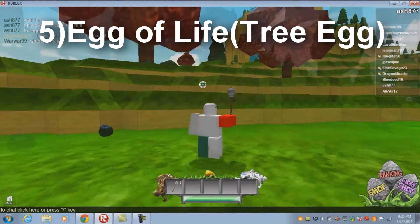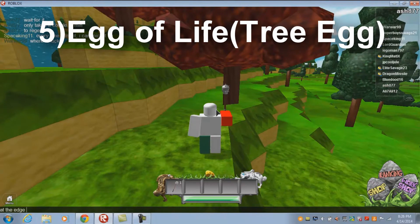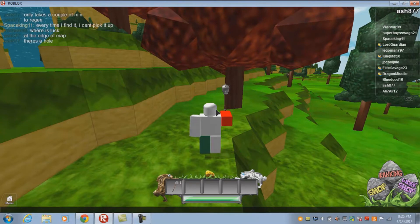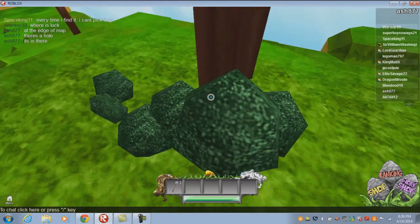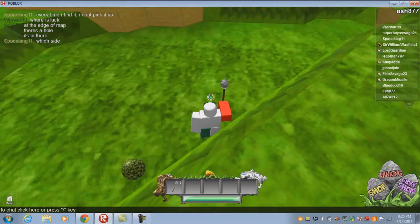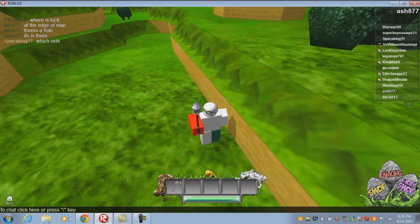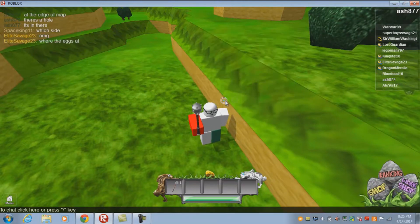In order to find the Egg of Life, you will be required to use your axe on random trees, or so I have heard. These eggs can also just randomly drop out of trees and you are not required to chop down trees. I got lucky and found not one but two Eggs of Life, and they are in my inventory. Congrats, you have gotten the Egg of Life.